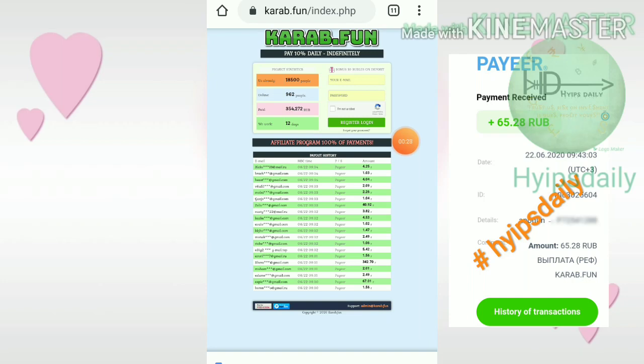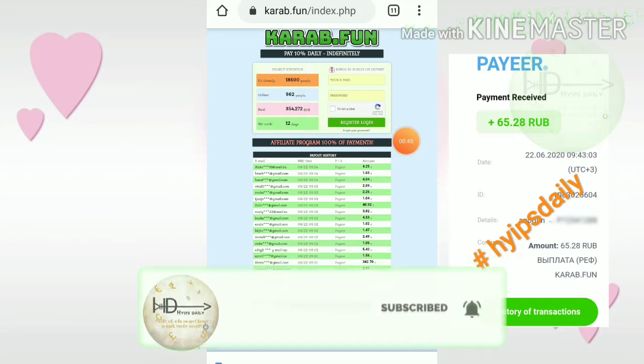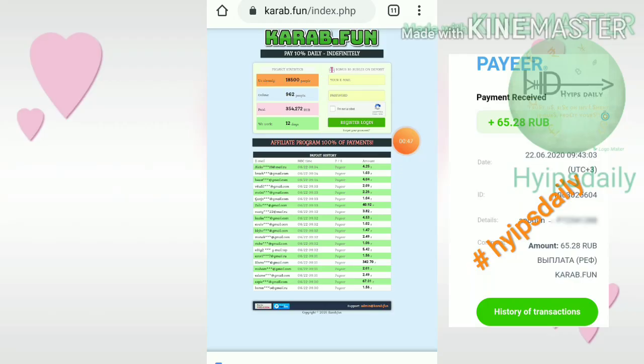I'll show you how to start mining free rubbles. You also have to set your payer wallet or your visa card manually. I'll also show you 65 rubs as a live withdrawal proof. So please watch this video until the end.